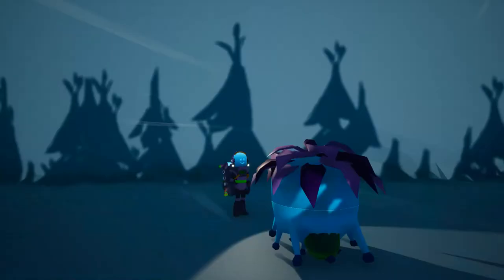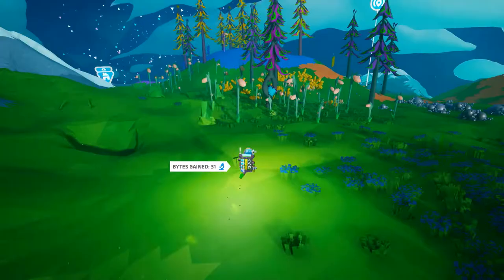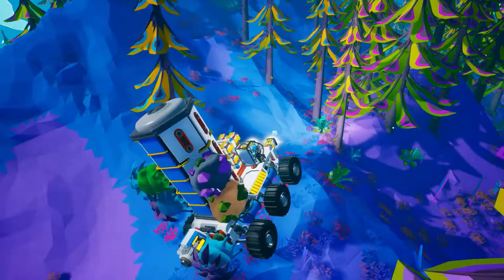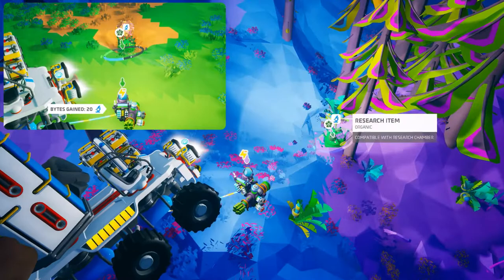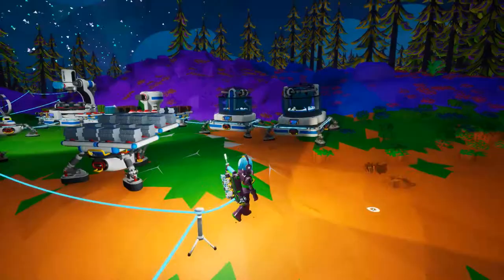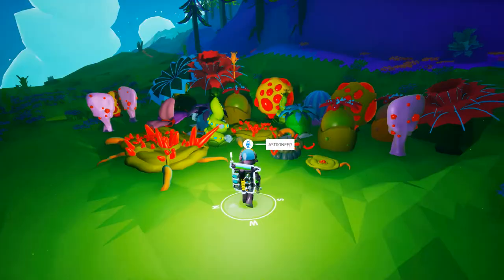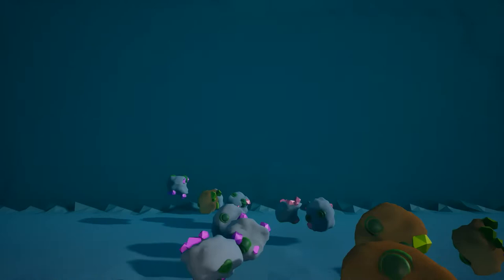We'll start with the seed research items. To find the tree seed research item, all you have to do is walk up to a tree and pick it up. To find the shrub seed, however, you'll have to kill some plants. Look around for small plants that have research samples growing on them. All you have to do is dig below them and if you're lucky, you'll find what you're looking for. The seed research items give you 460 bytes and 720 bytes, and they look like a plant, so they would naturally fit well in your gardens.